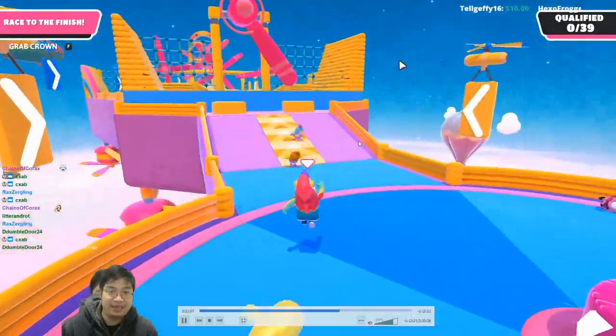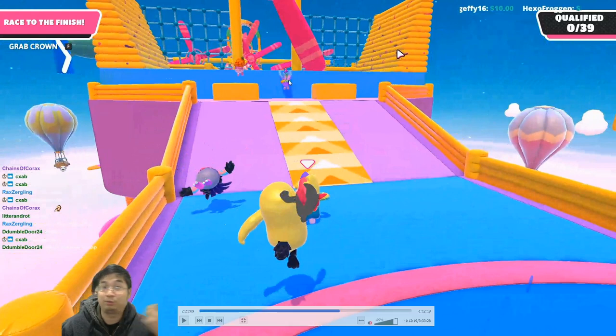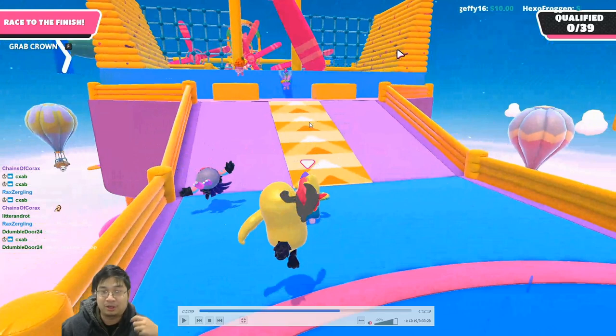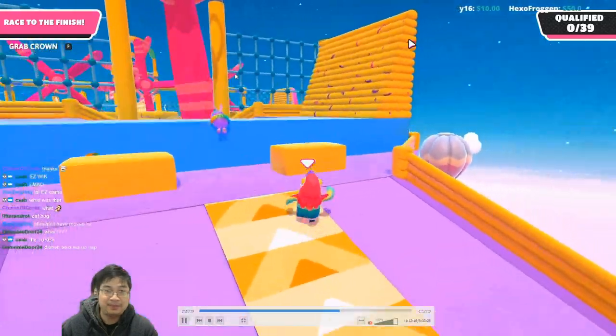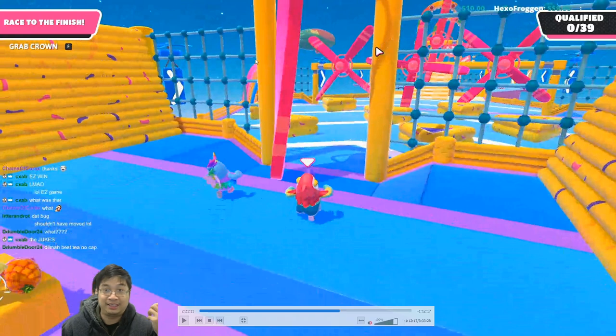Unfortunately the third spinner actually blocked me. If it hadn't, I would have been in the top two or three — I'm currently top four. Now this is the second focus of the map. You want to get onto the treadmill with the orange speed boost, get onto one of the blocks using one jump, and use the second jump quickly onto the next blue block. This allows you to speed up towards the next obstacle course and get away from the crowd.